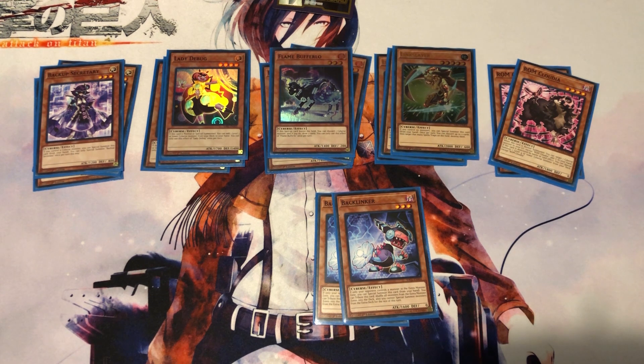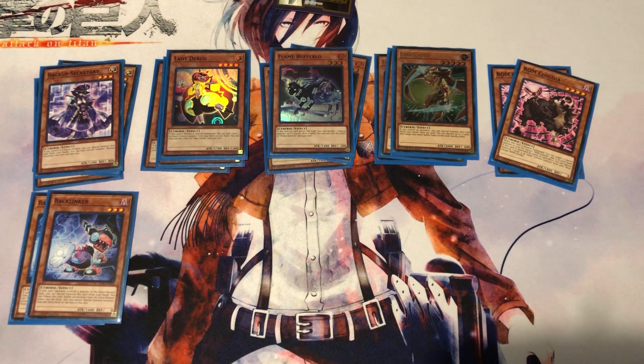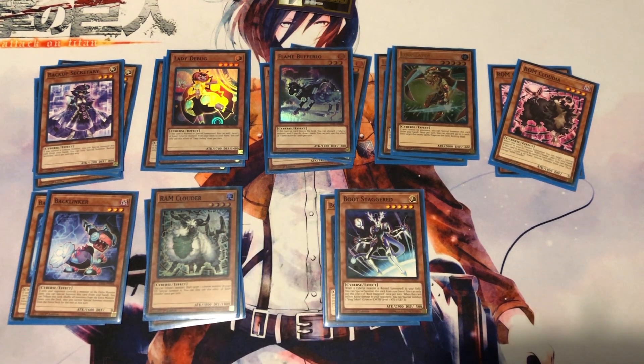I don't have a lot of confidence in Backlinker but we'll have to see after some field testing. Two copies of Ram Clowder — tribute one monster, target one Cyber monster in your graveyard and special summon it. You tribute itself or something else just to get it off the field and make more plays — like Flame Buffalo to draw two cards. Special summon any Cyber monster you lost or need back to keep combos going.